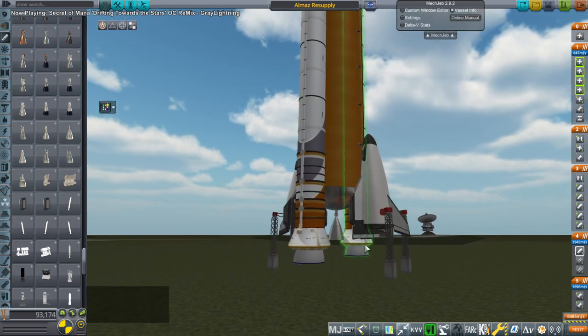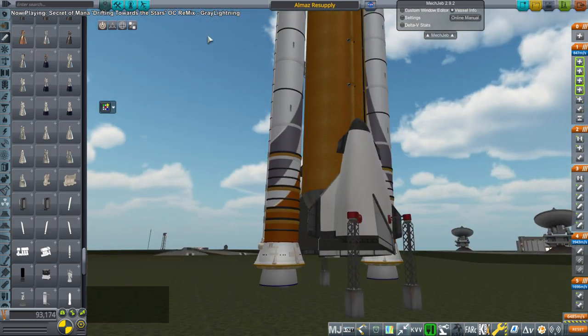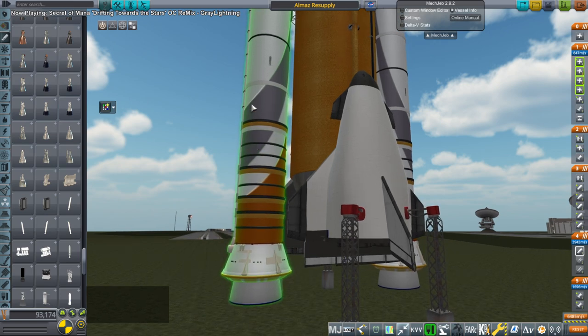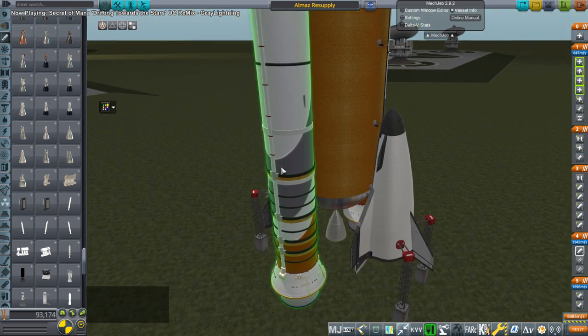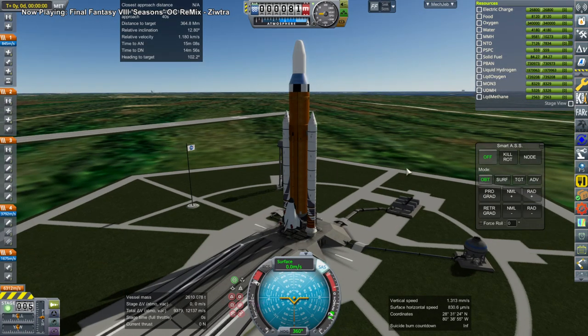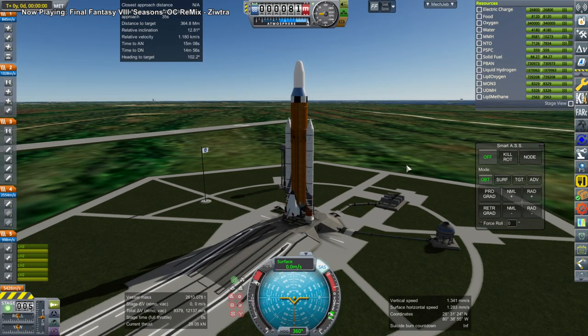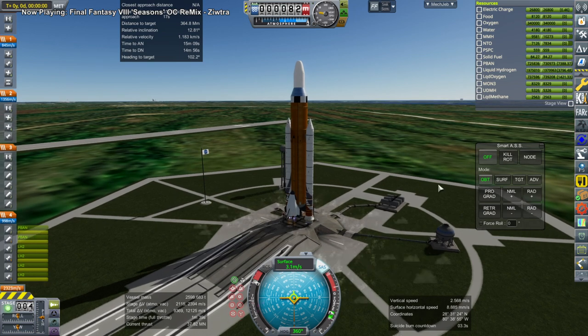I've got a hydrolox engine at the center there that has 463 seconds of ISP and delivers about 400 kilonewtons. And the goal here is to separate the shuttle mice in lower orbit so that they can return. And that engine at the bottom there will be the sole engine to push us on TLI.